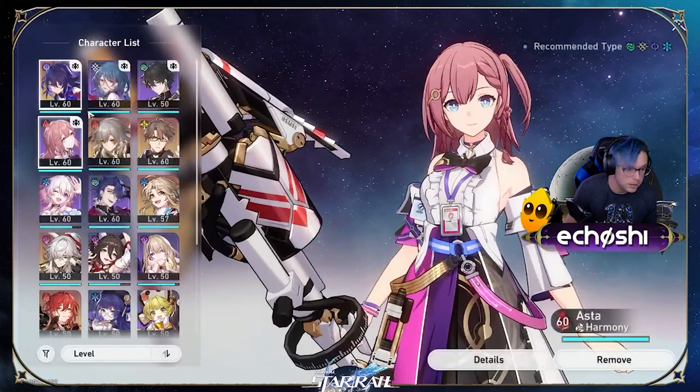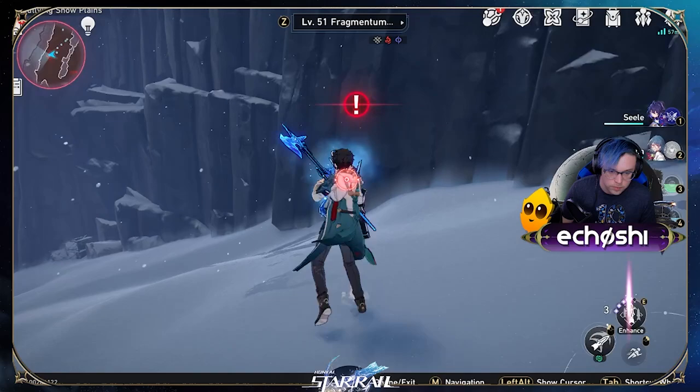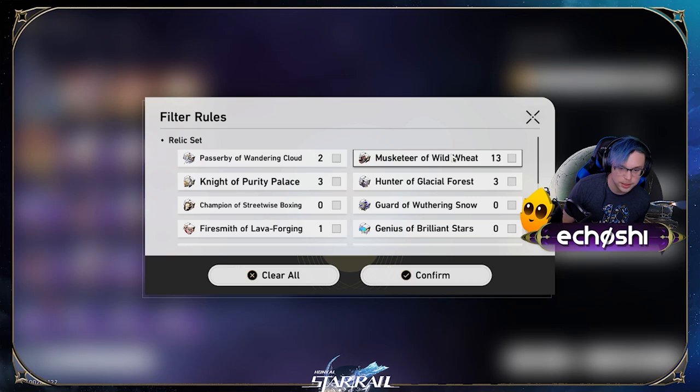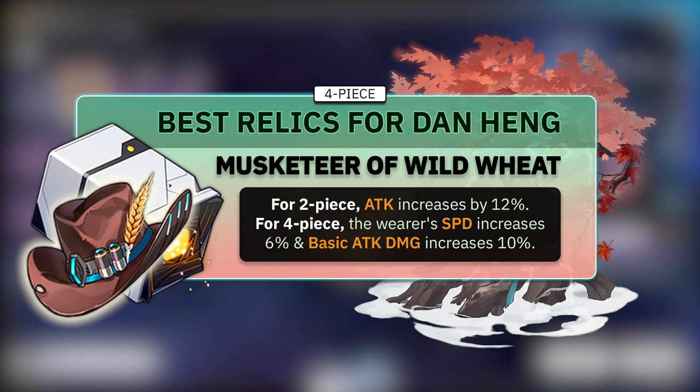I'm going to cover relics before light cones to give more accurate damage numbers with a set bonus. For Dan Heng, your best bet is to run a 4-piece Rutilant Arena — Musketeer of Wild Wheat. This set gives you a 12% attack bonus as well as a 6% boost to your speed. Speed is really important the farther you progress in the game, and getting natural speed bonuses from set bonuses will free up your relic boot slot to contain extra attack percent for better damage.